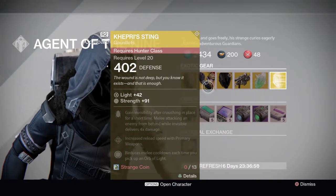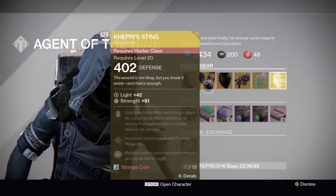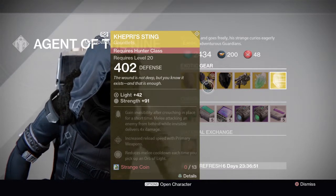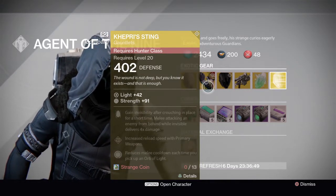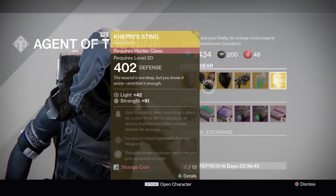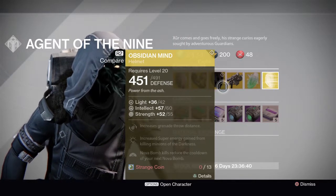For the Hunter you have Capris Sting gauntlets. Gain invisibility after crouching in place for a short time. Melee attacking an enemy from behind while invisible delivers four-times damage — that can probably be pretty OP. Also increased reload speed with primary weapons and reduced melee cooldown each time you pick up an Orb of Light.